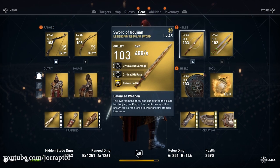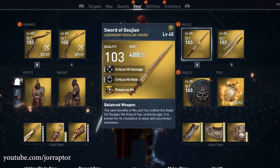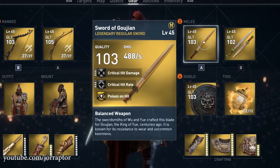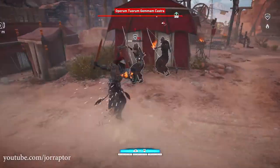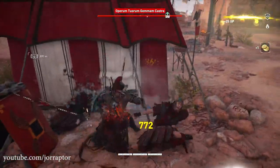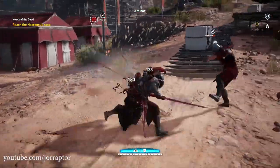The swordsmiths of Wu and Yu crafted this blade for Guion, the King of Yu, centuries ago. If there is going to be an Assassin's Creed game in China, I will totally work on my pronunciation. It is known for its resistance to wear and uncommon keenness, according to the description. And as you see in the footage, it sure is freaking deadly.